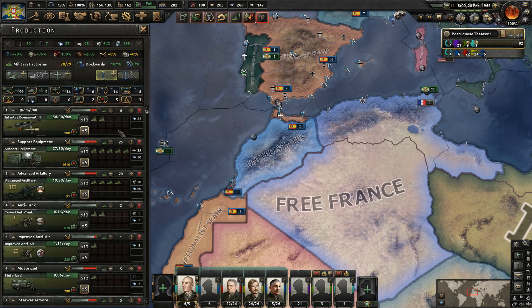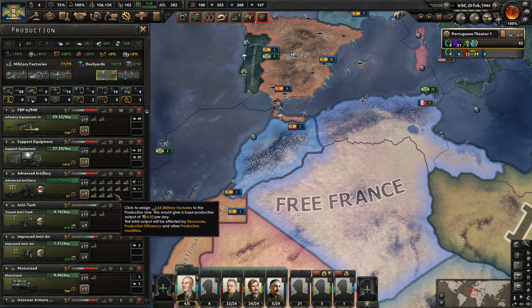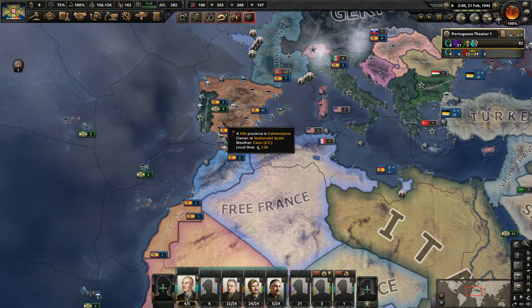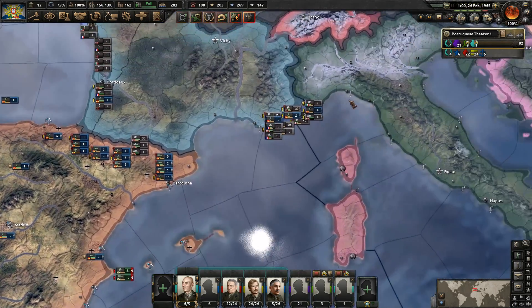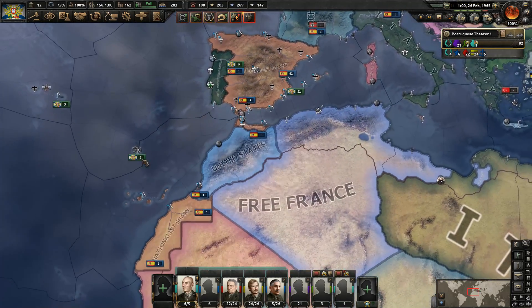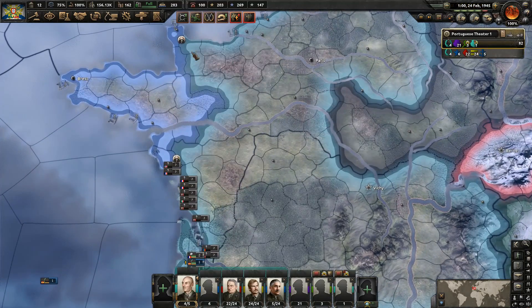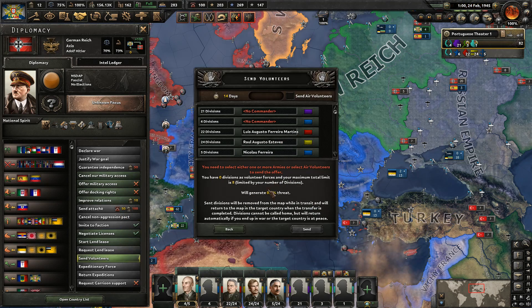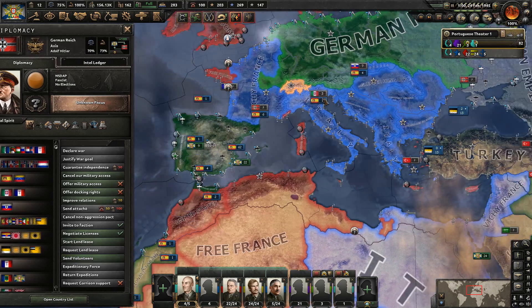We have one more military factory to assign. Obviously support equipment is a major issue. Artillery is not as big a problem now, so we could pull that back. I want the modern infantry equipment getting produced and into our troops. We already have 25 going towards support equipment, so that seems pretty good. I think we should just build planes at this point — we're going to need a very large air force to be able to compete with the allies.